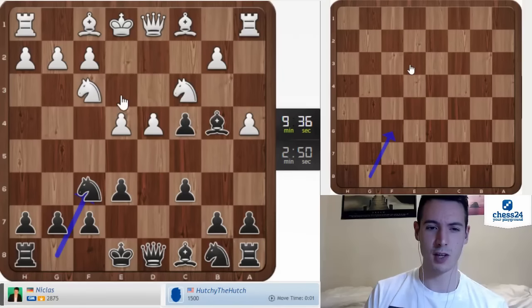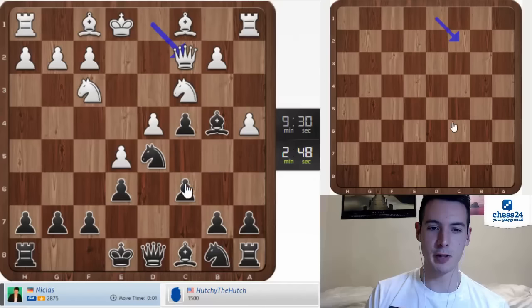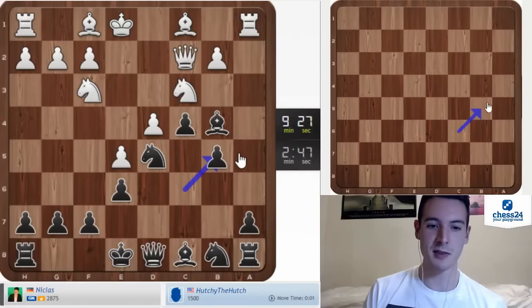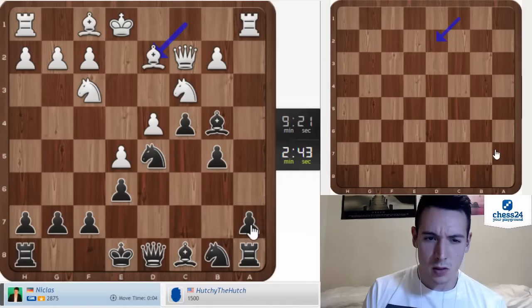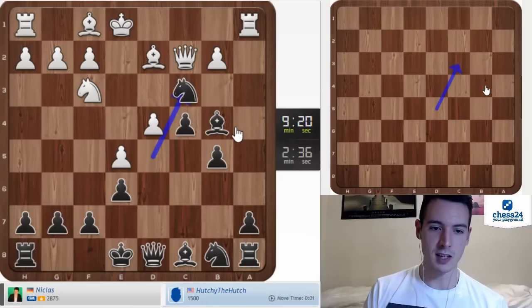Now we don't transpose into a typical Noteboom, but this is also interesting on that d5. Is this all theory? He plays his moves so quickly — he seems to be quite familiar with this stuff. Yeah, so probably bishop d2 — good move. Now a6, just knight takes b5, so do I have to take on c3?